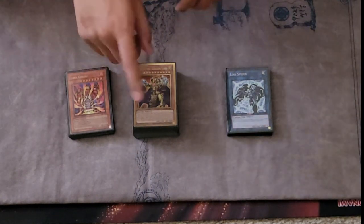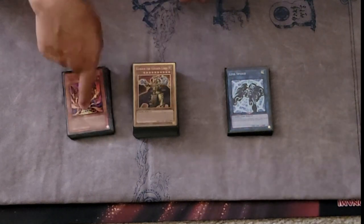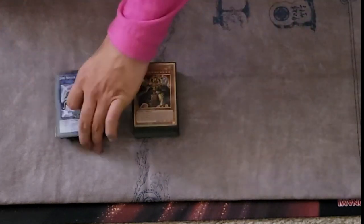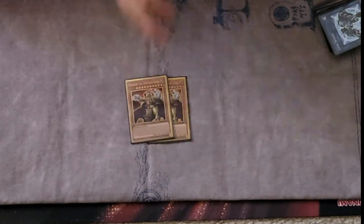Let's get started with the deck profile — main deck, extra deck, side deck, and then I'll tell you guys my matches and shoutouts at the end. Let's get started. Two Going Lower — I feel like two is perfect. Three is okay, but I just brick three.